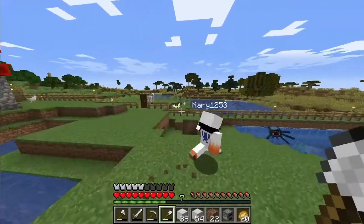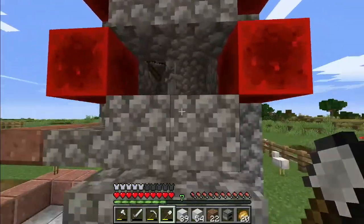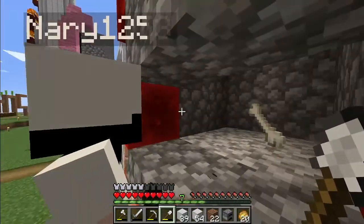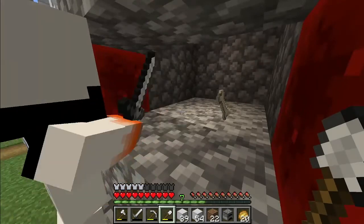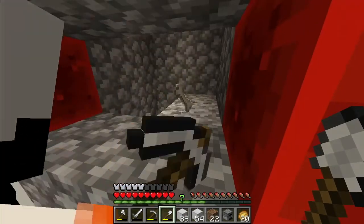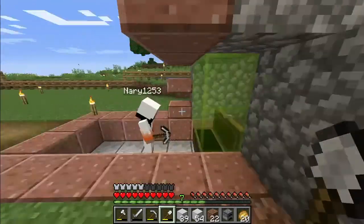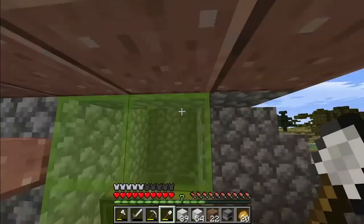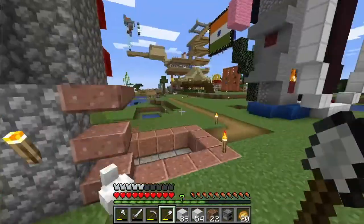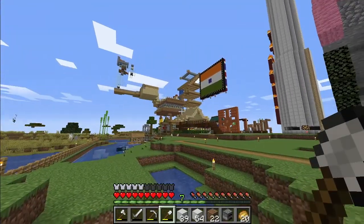Over here we have the mob spawner which I built. Basically mobs drop down here and get nearly dead and you can kill them to get XP. You can also destroy these blocks so when they come down they die and the loot gets collected in a chest — free loot from mobs, pretty cool! XP and mob drops all in one go.